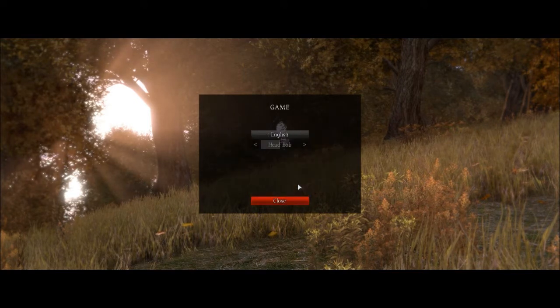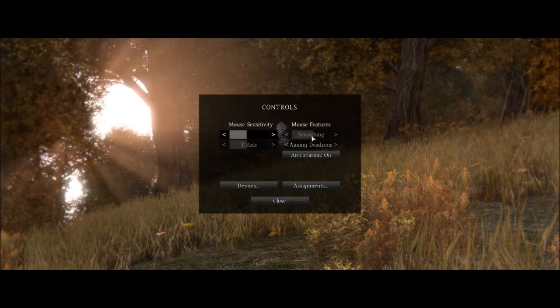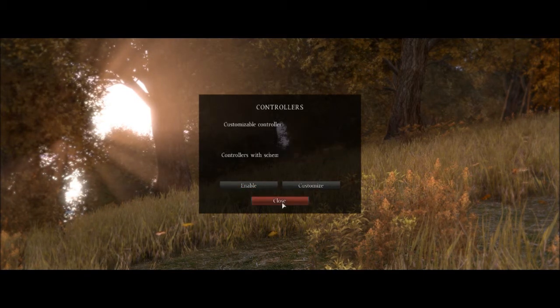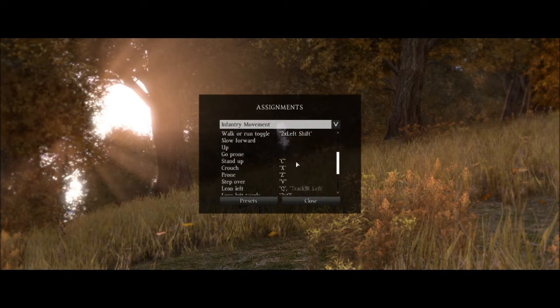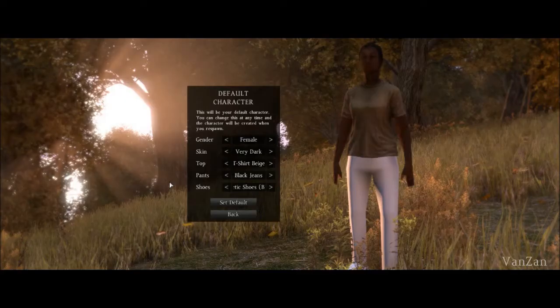Mouse features off. Aiming deadzone, keep it to nothing. Acceleration off. I'm pretty sure the controls are probably the same, but enough of this jibber-jabber — let's create a character.